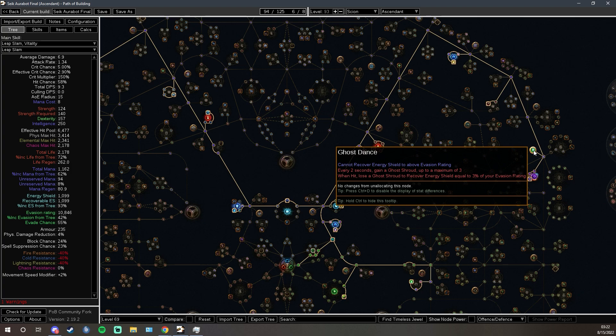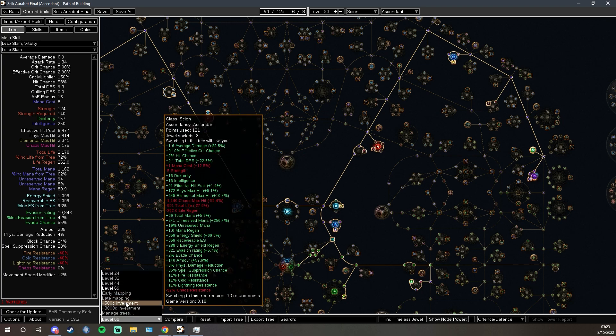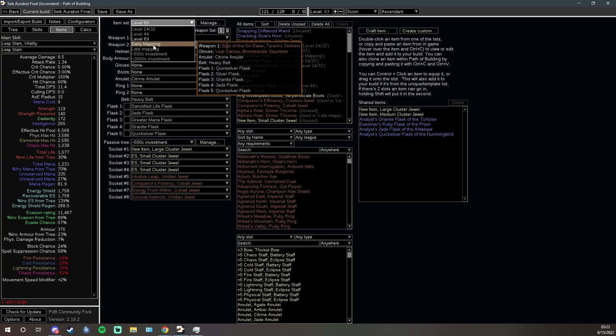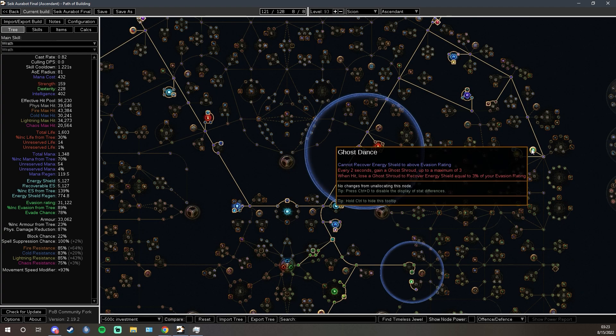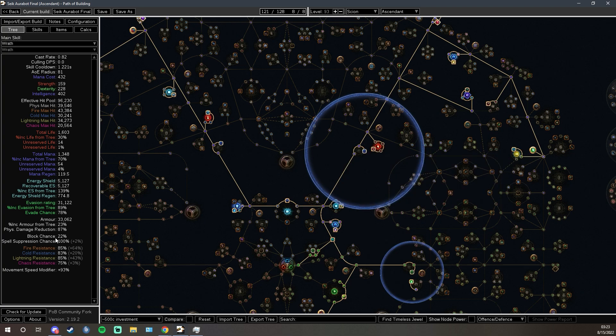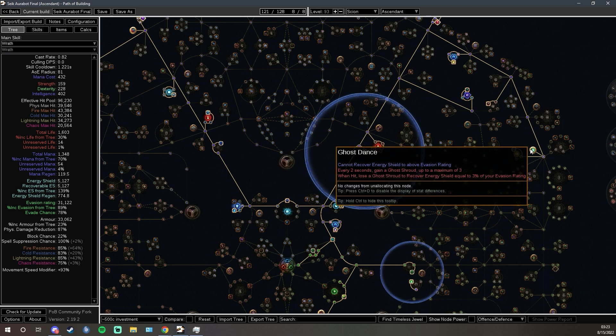With Ghost Dance, on the intermediate version — like the 500 Chaos version — you're going to be recovering nearly 2,000 energy shield, a little bit less with the Defiance Banner nerf. It's enough energy shield on hit — stacks up to three — where you can, for example, tank a Shaper Ball and your energy shield won't even budge, because the Shaper Ball does less damage than Ghost Dance recovers. Especially combined with the max res from Purities and spell suppression, it combines really, really nicely.